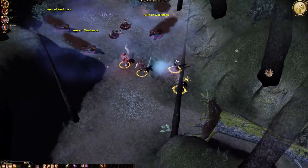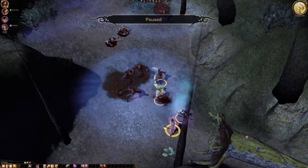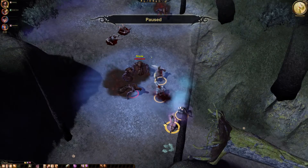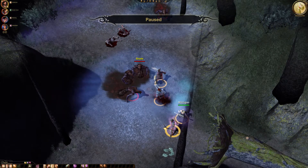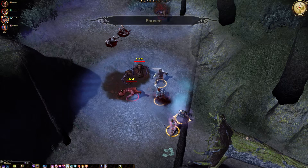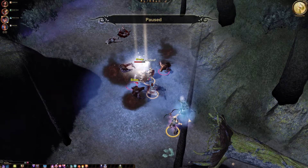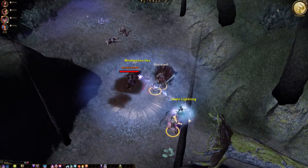Let the others start the fight. We'll work on yellow shades first. There's an Aura of Weakness. Let's apply Scattershot first and start working on them with Morrigan. Let's do Chain Lightning — and Chain Lightning goes off.